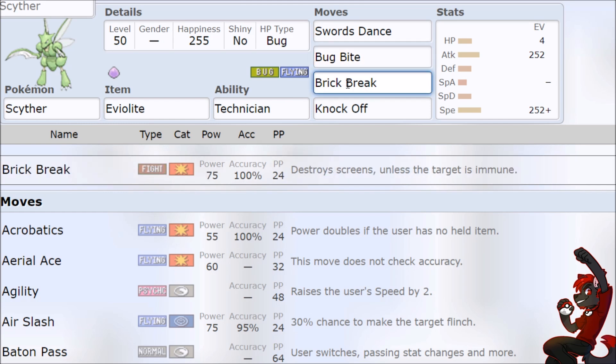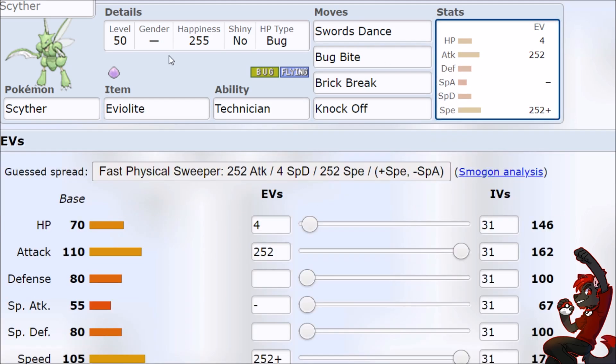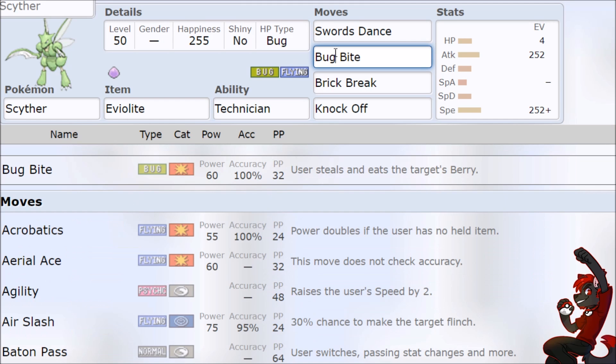Brick Break gives at least some kind of threat against Chansey/Blissey. If you get two Swords Dances, now you're looking really scary. Knock Off is just really strong against any tank Pokemon. Crazy thing about Scyther is even though it's a pre-evolution, it has the same base stats as Scizor. You can even just respond with 'I'm plus two Swords Dance — what are you doing bringing this 100 base speed Pokemon on me? Bug Bite. GG.'